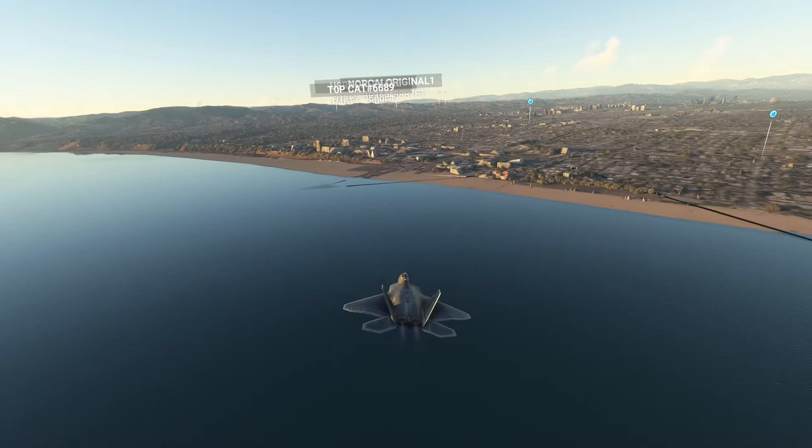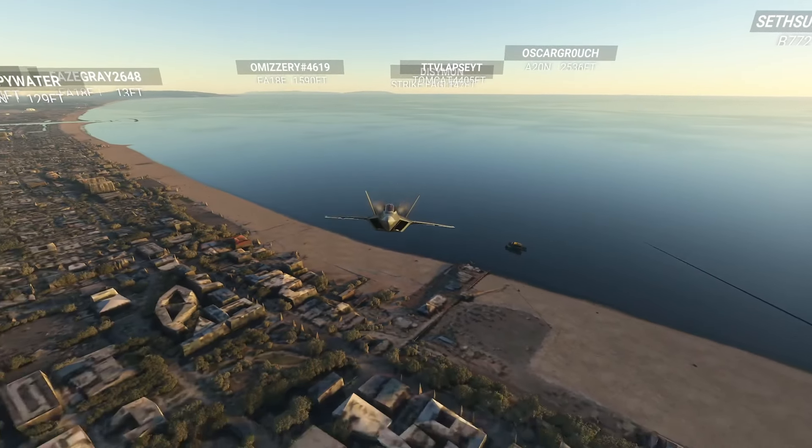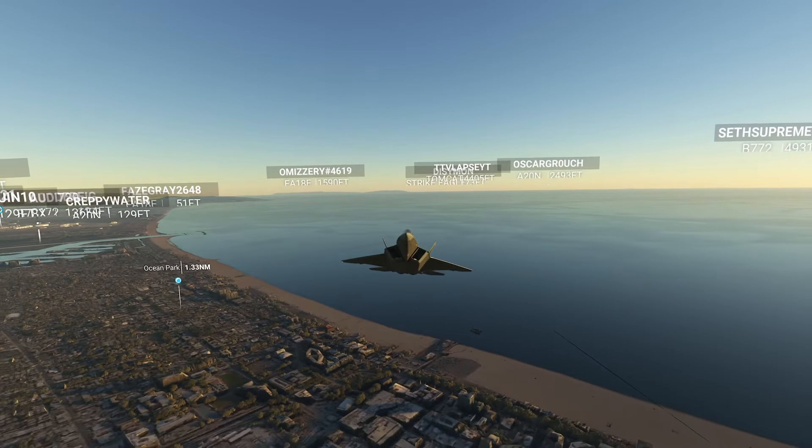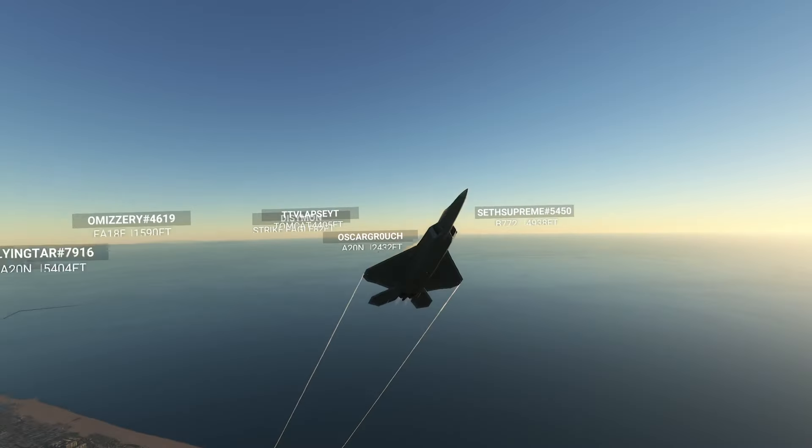Los Angeles Center, Raptor 4-2-0 heavy, 1,300 feet. Raptor 4-2-0 heavy, Los Angeles Center altimeter 3-0 decimal 0-1, radar contact. Continue.